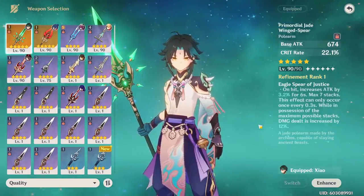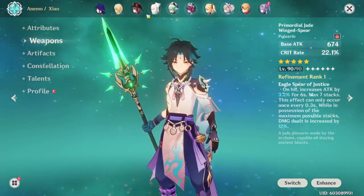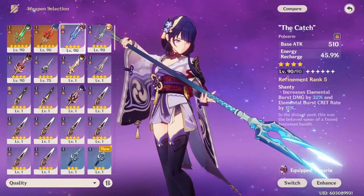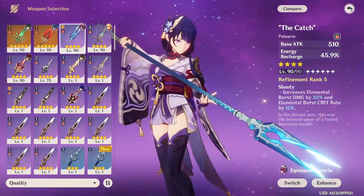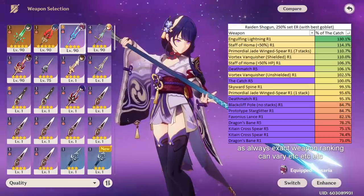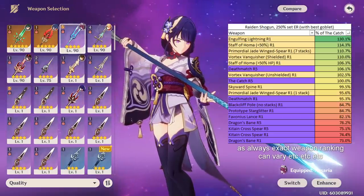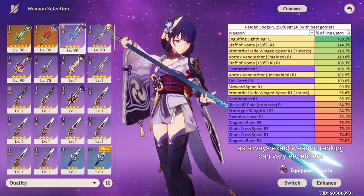That again shows Xiangling was an exception. Let's look at another character who uses The Catch well: Raiden. The Catch is an amazing 4-star weapon for Raiden and competitive with some 5-stars, but when you compare it to her signature weapon Engulfing Lightning, it is quite a lot worse — Engulfing Lightning at R1 can do even 30% more damage than The Catch. While it might not be worth pulling for since The Catch is already really good, it's definitely a big increase.